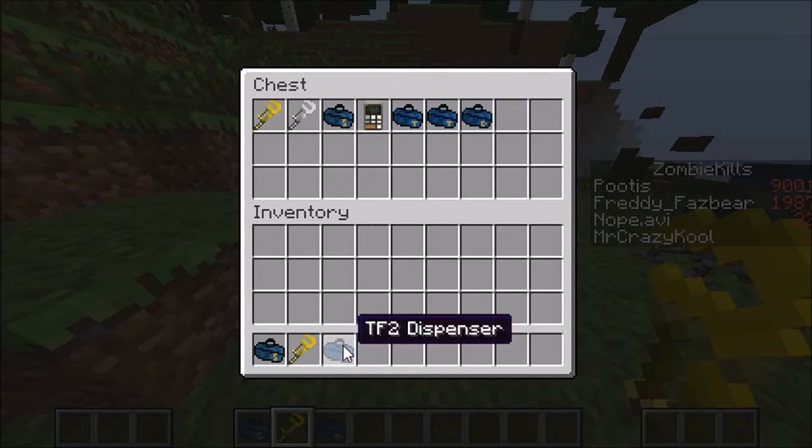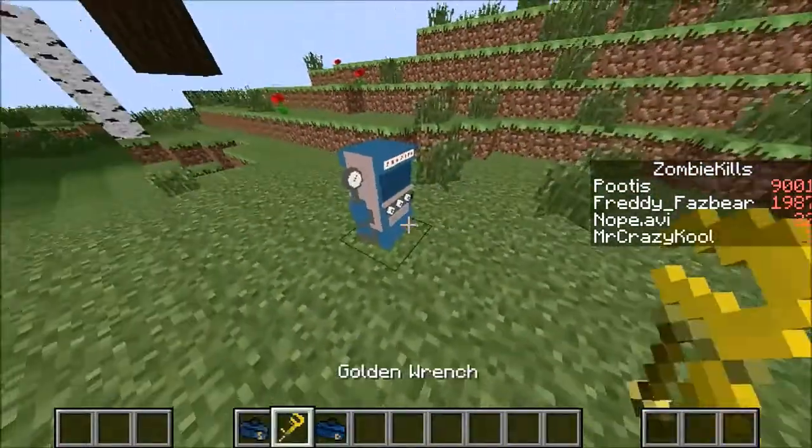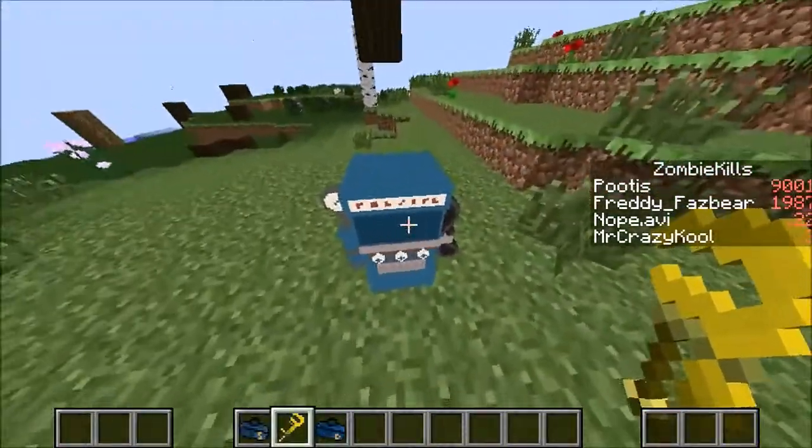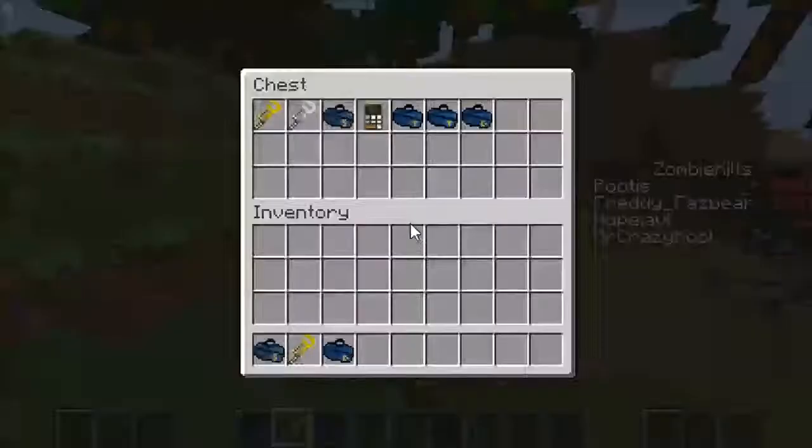So here's your dispenser right here. I'm gonna put it down right here and it looks just like the TF2 dispenser. But what's wrong with it? It won't work yet — it runs on diamonds and iron.